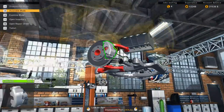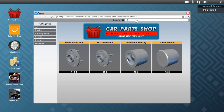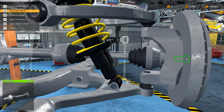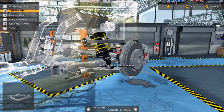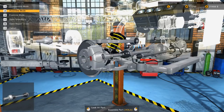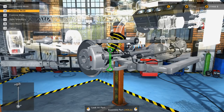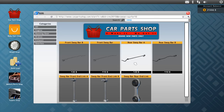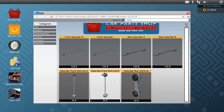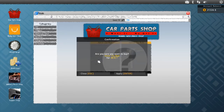Drive axles are relatively expensive at around 160 each, so having repaired ones is helpful. Unfortunately we did break one — front drive axle A — so let's buy that, which is only 70, not too bad. We're going to need a new pair of inner and outer tie rods. For the front sway bar end links — I double-checked and it was B, not A — we'll get two of those.